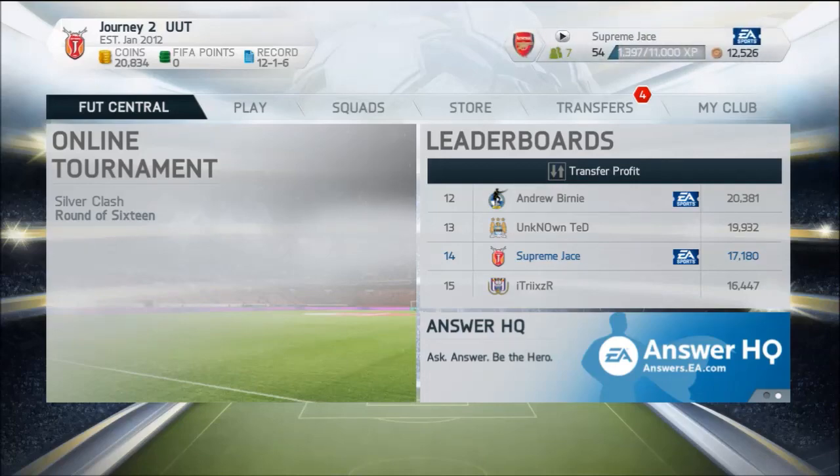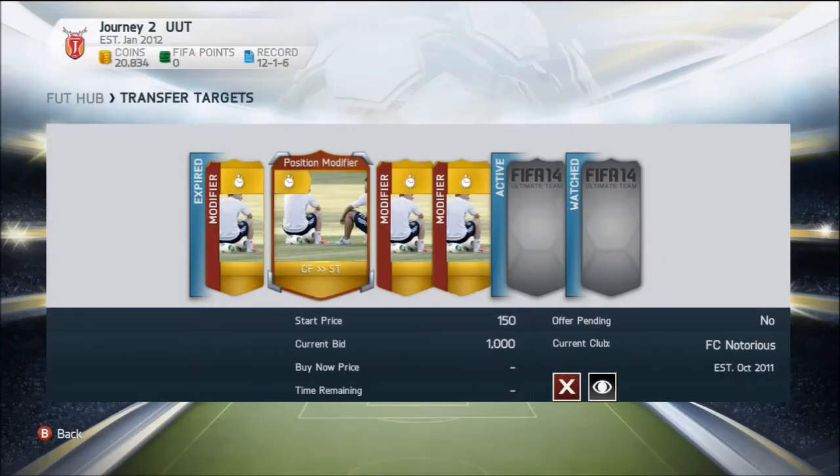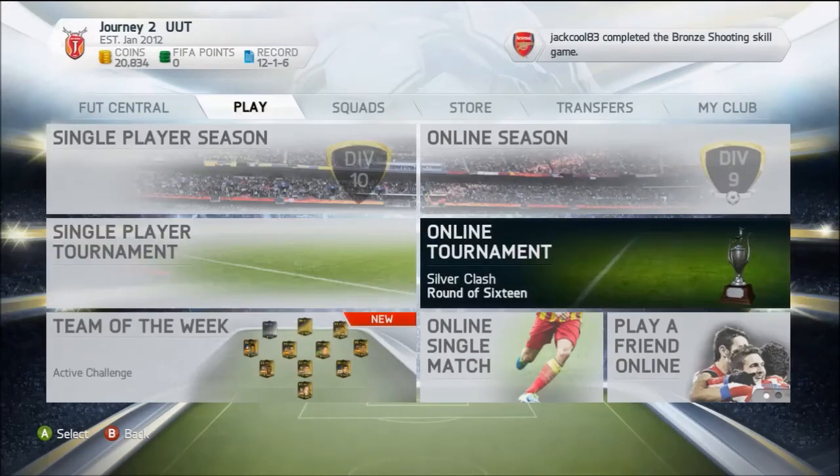Hey everyone, this is AVJV Gaming bringing you episode number 10 of the journey to the ultimate team. As you can see on screen, we're going to start this episode by trying to do a little bit of trading, but we were a bit unlucky, getting quite quickly outbid on those center forward striker cards.